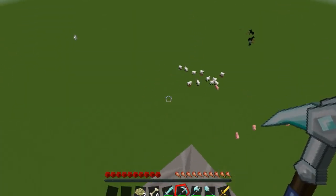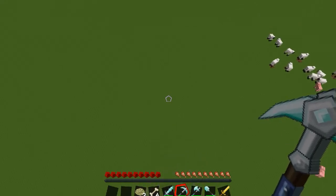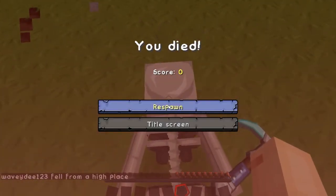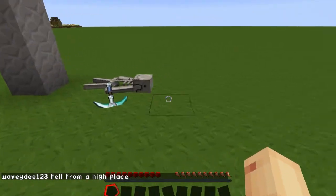I'll give you a quick demonstration of this by throwing myself off this pylon. Oh my god, I hate heights. Here we go, and we're down. And when we respawn, there's my body.